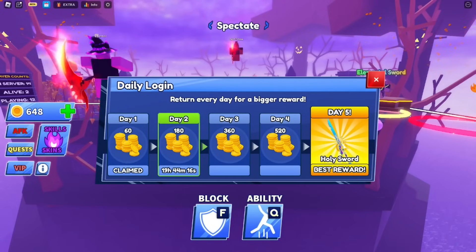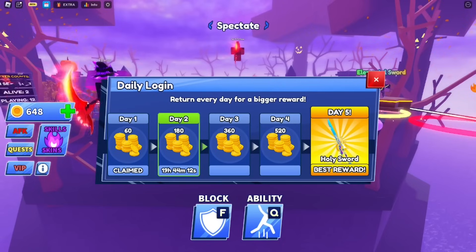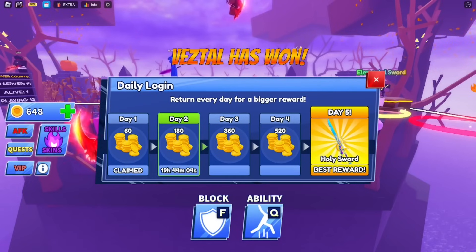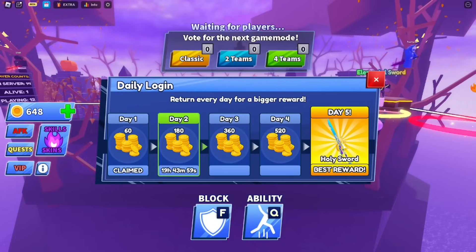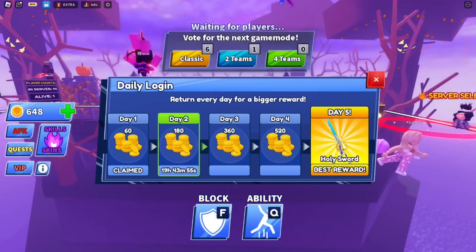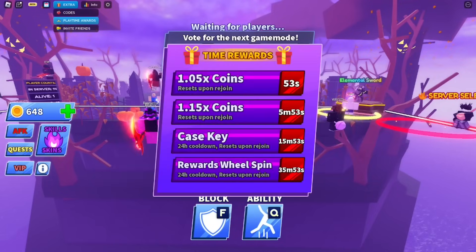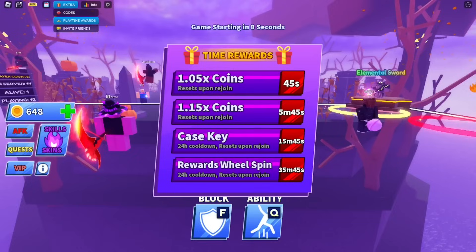I also wanted to talk about the daily logins. When you log in daily you get free rewards: day one gives 60 coins, day two 180 coins, day three 360 coins, day four 520 coins, and day five you get a free sword. Also in the extra section, playtime gives you coin multipliers and you can even get a free spin or a case key — the more you play the more rewards you get.